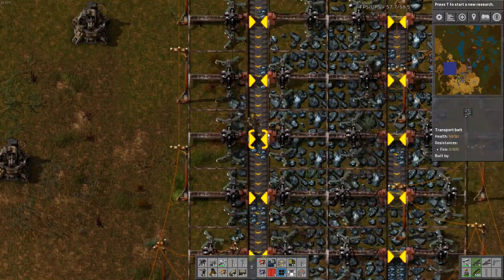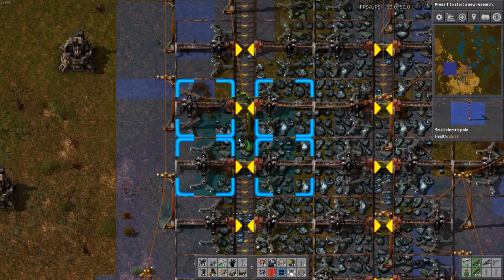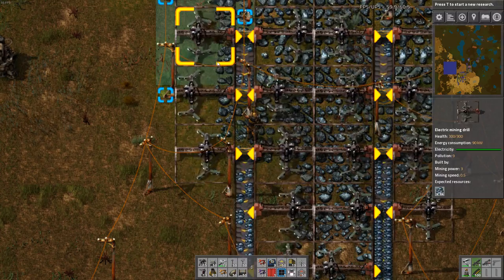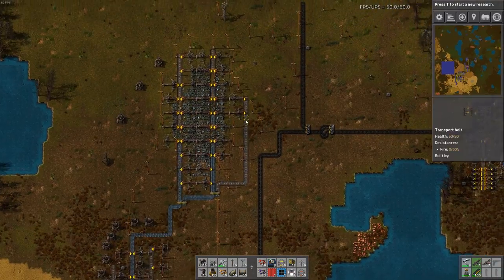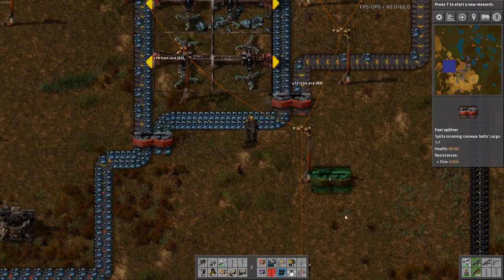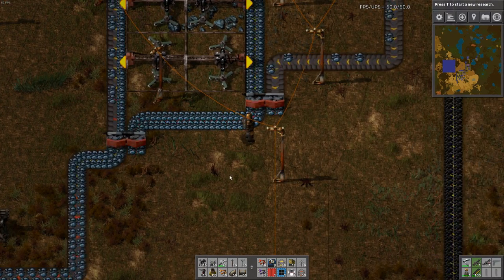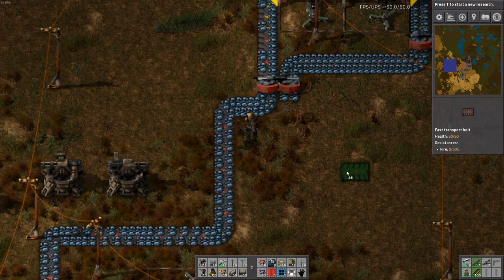We'll do the same here. This one will have to be done too. I could use the other power lines - exactly right, I could have used the better power lines, but oh well. They do have better range, I know that for sure. This will be good because this will speed things up a bit more.